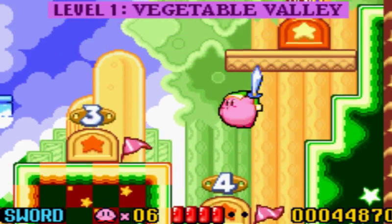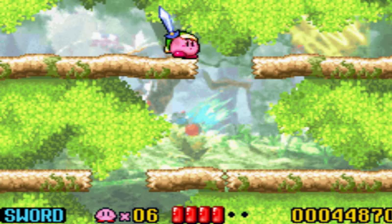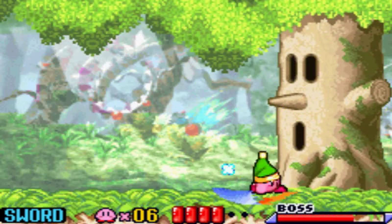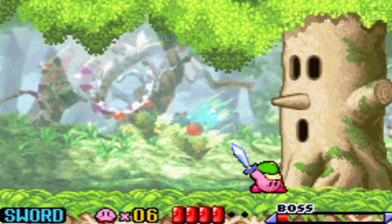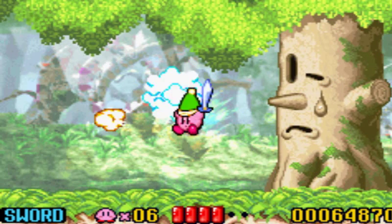The boss fight! And the warp star to go to the other worlds, but let's do the boss. It's Whispy Woods! I believe if you stand here you can't get hurt, so it's literally a cheap boss fight. Hack and slash him - and done! Grab the star rod and get out of here.